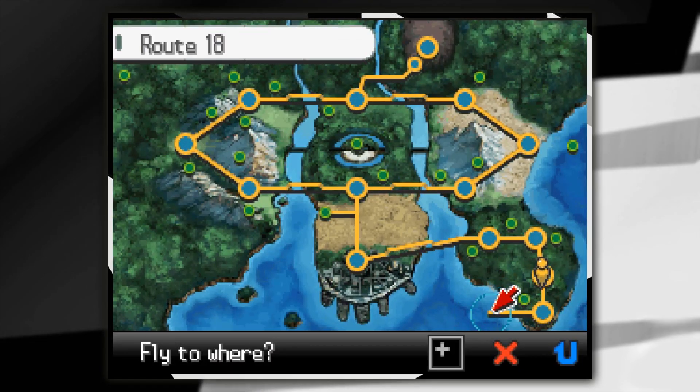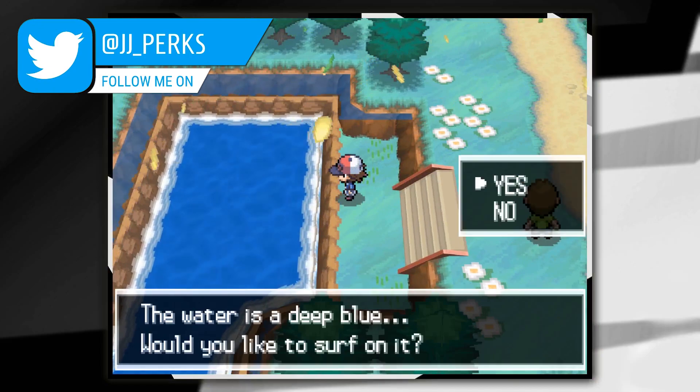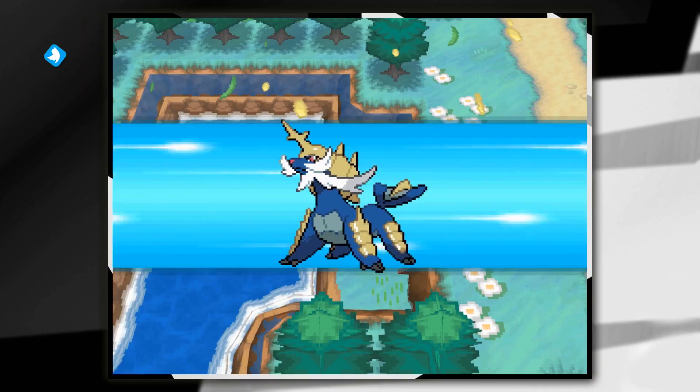So to get HM05 Waterfall on Pokemon Black and White, we're going to need to go to Route 18. To get to Route 18 we're going to need to go to Route 1 and then use Surf on this patch of water.